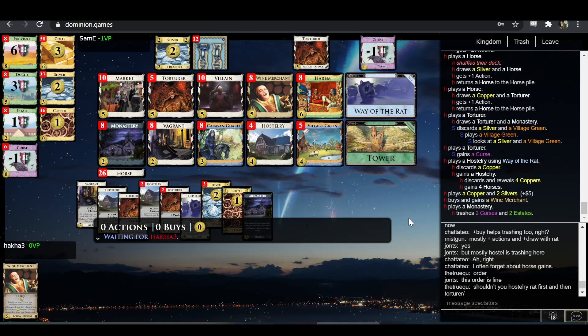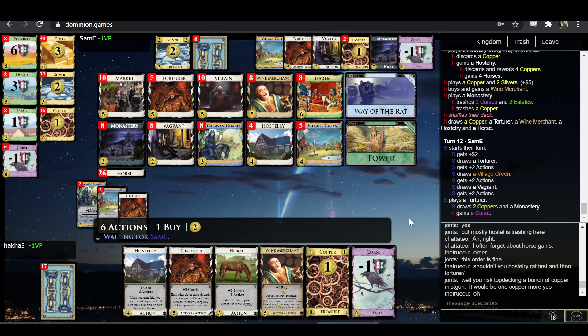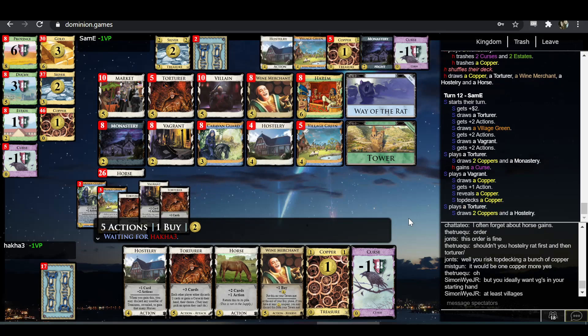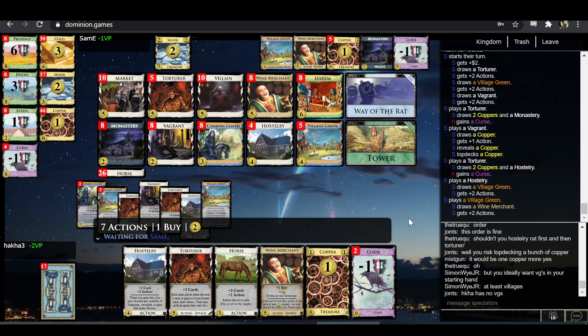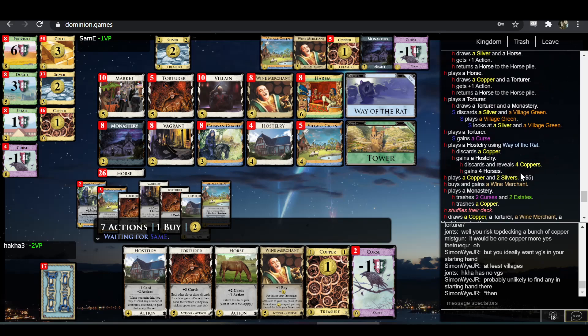I like this — clearing out all the junk and adding plus buy. I'm not sure who's in the lead; they feel pretty similar. Hakka's got extra draw, but Sam-E will be the first one to make use of this Wine Merchant. I think Hakka's in the lead — Sam-E's got a little bit more junk — but with a good turn Sam-E might be able to equalize. The overdraw is pretty good because you can do Way of the Rat shenanigans, so having extra draw is nice.